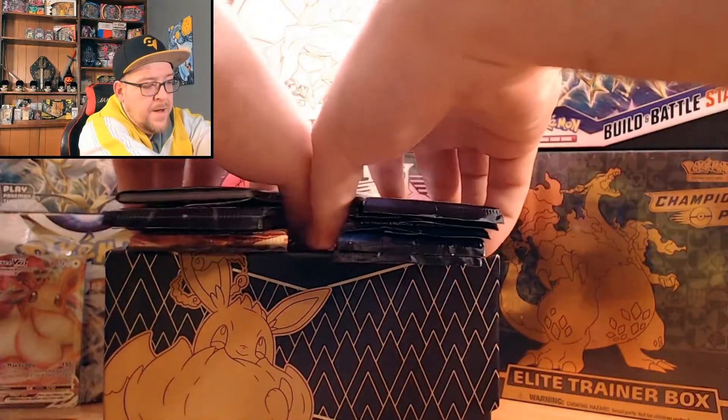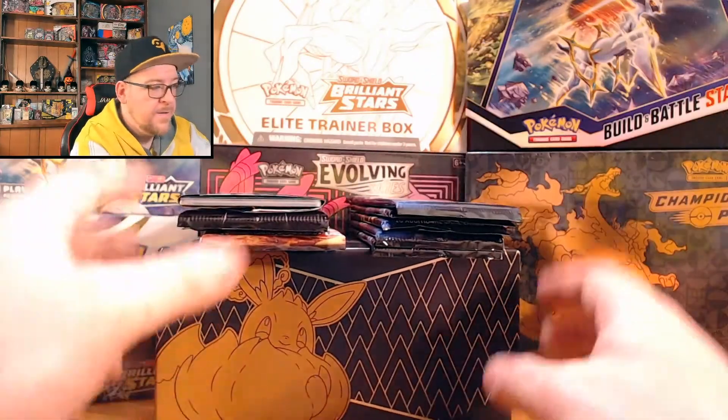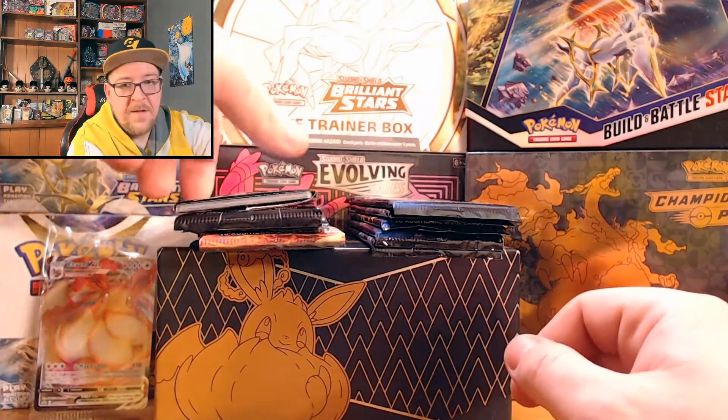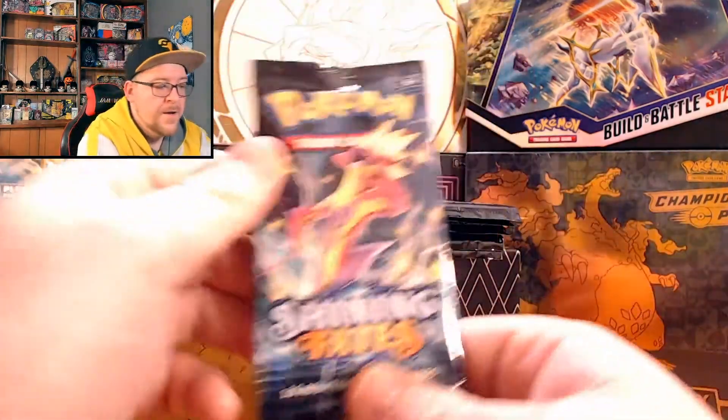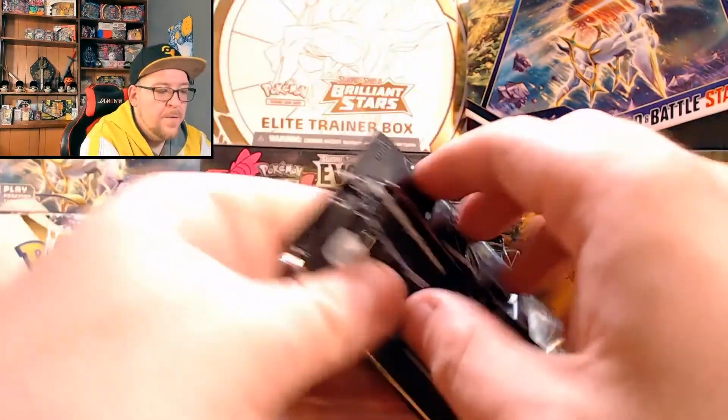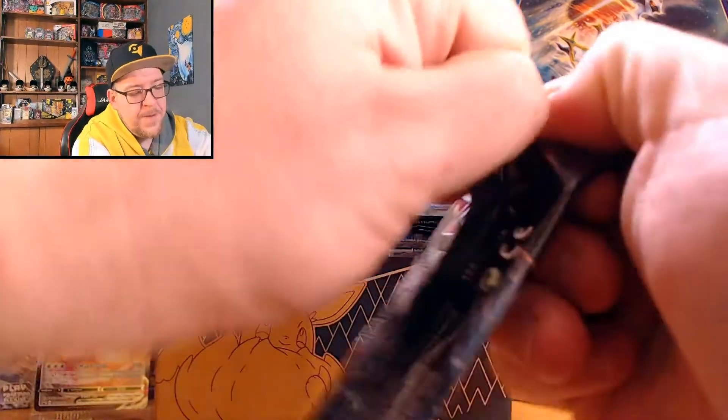As usual with me I'm going to do five and five packs. Let's get the Eevee VMAX in view. I'm going to start pulling from the left side — let's see if we can get some first pack magic here.